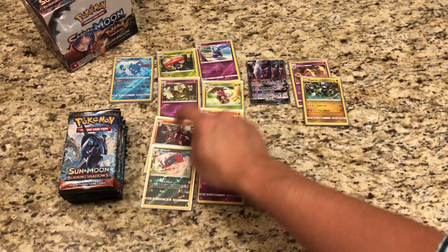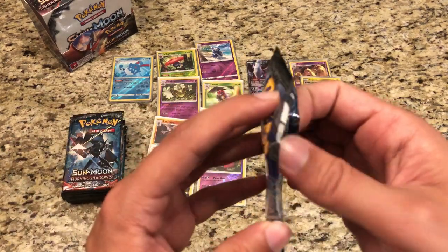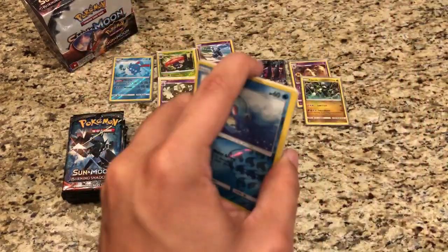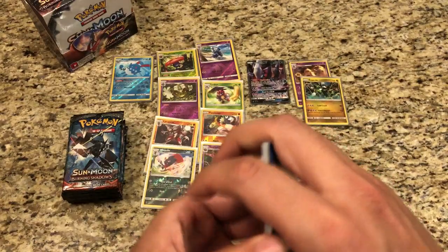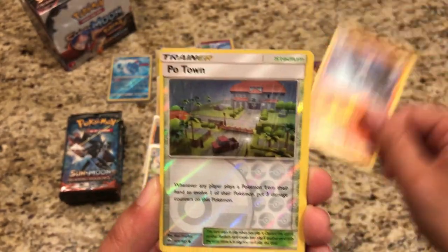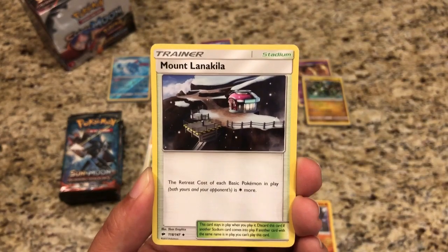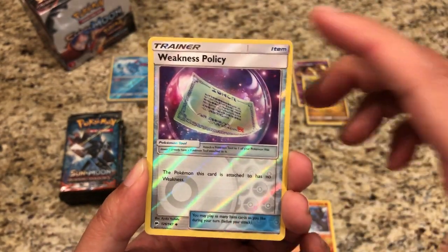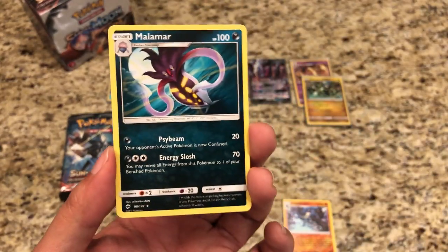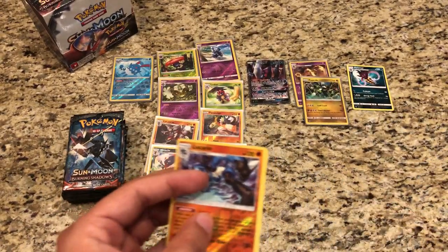Incredible — nine Rare Reverse Holos in about six packs. Let's see if we're going to get another error pack — and it looks like it is. Horsea, Alolan Grimer — my master set is going to get done really quick. Lucario, Reverse Potown, Crab Brawler, Lightning Energy, Wishful Baton, Mount Lanakila, Wimpod. Weakness Policy is our reverse and our actual rare is a regular Rare Malamar — the only regular card I haven't pulled yet in this set.